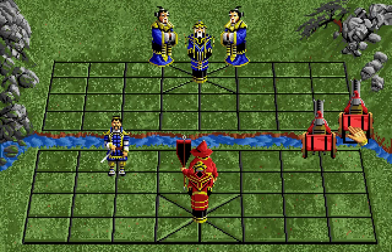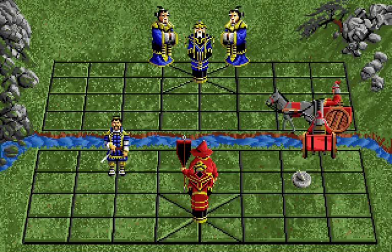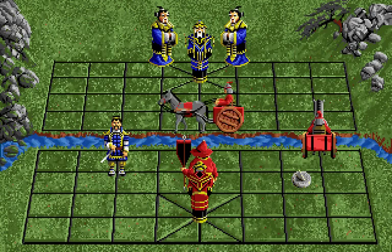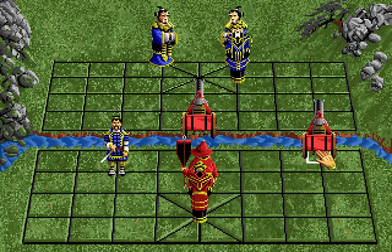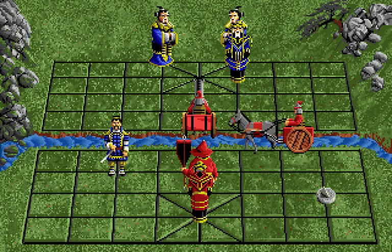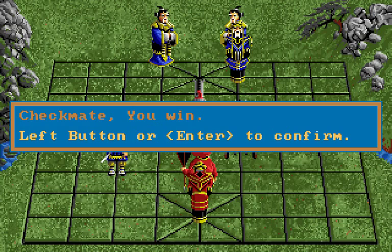My opponent avoids the beginning of the first pattern of checkmate by advancing his emperor so that he has mobility to the side. But at this point all I have to do is check in along the middle row, making sure to use the chariot that won't immediately get captured. And when he slides his emperor off to the side, I can go for the second form checkmate — and a very, very non-deserved victory. Really, any competent opponent would have smashed me several times by now.